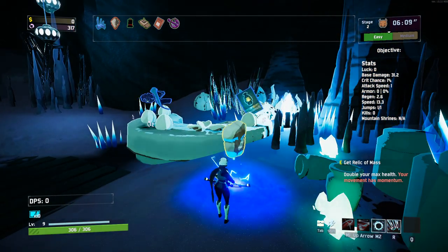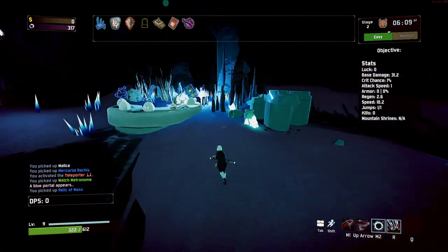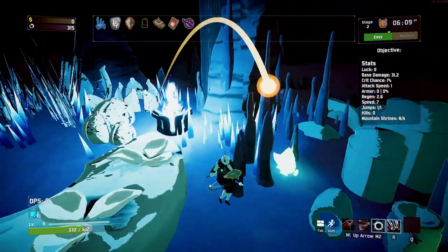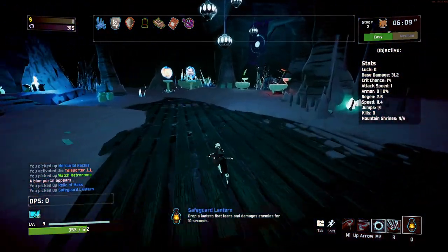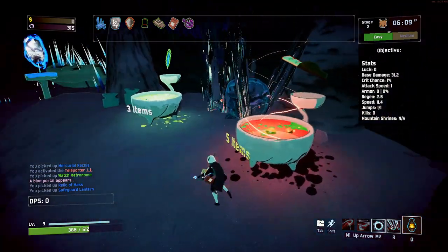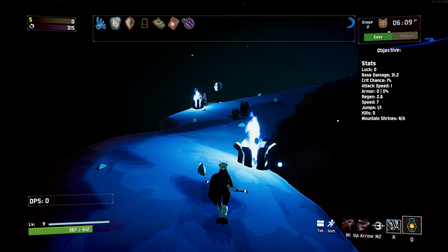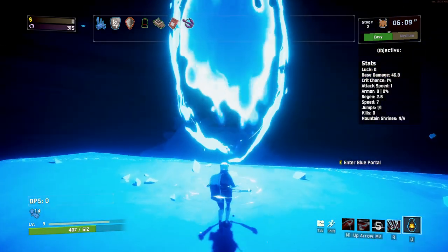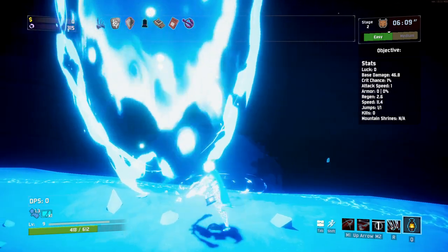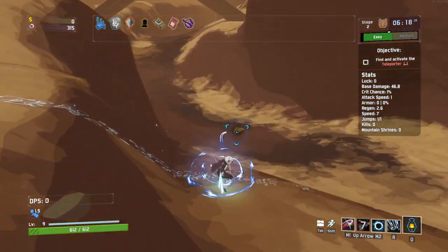Doubles your maximum health — give it a go. Oh my god, I hate this. My movement has momentum — we are so slidey. I hate this so much. The good thing is we can kind of stay in the air, but turning on a dime is just awkward. We need to get massive movement speeds built up, but even then I think that's going to cause problems. This is probably one of the worst items I've ever picked up in Risk of Rain.